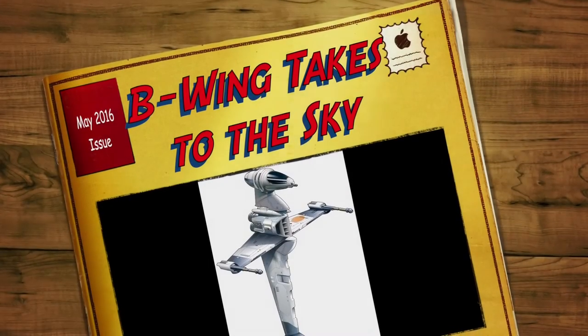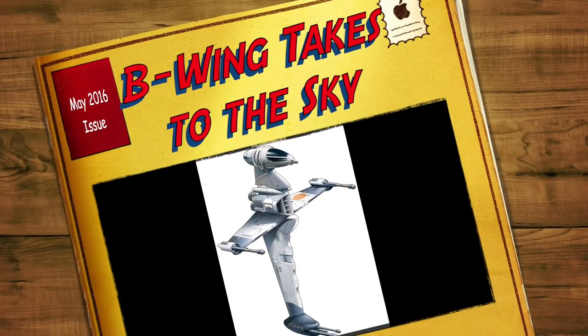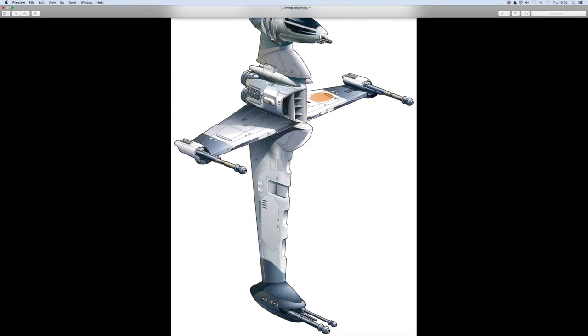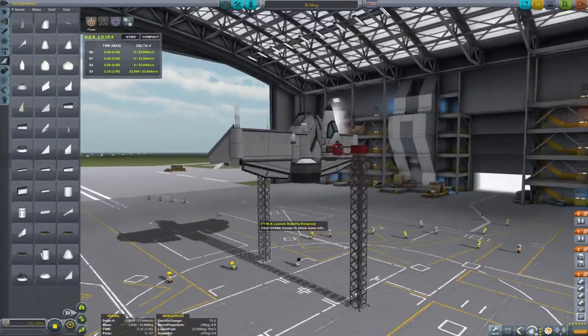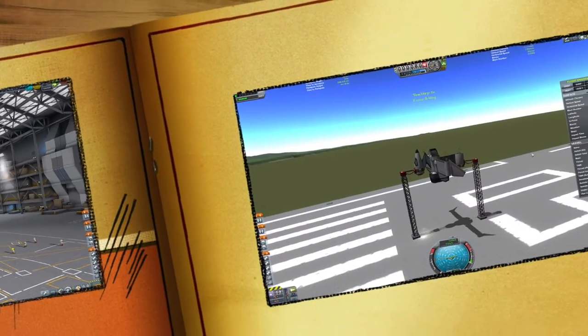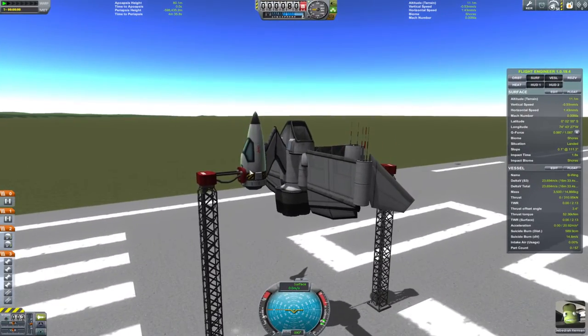Because today is May the 5th and yesterday was May the 4th, I thought I'd continue with an occasional series of Star Wars ships, and here we have the B-Wing. This ship was inspired by a video by Scott Manley, where he managed to crash it lots and lots of times. So let's go straight into Kerbal Space Program - here is my B-Wing at the launch site.